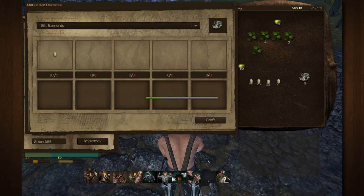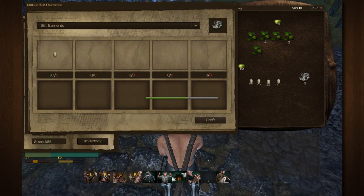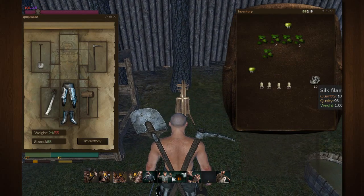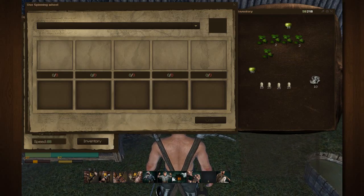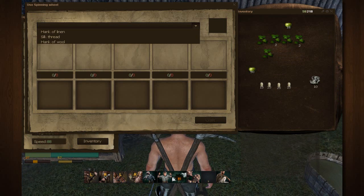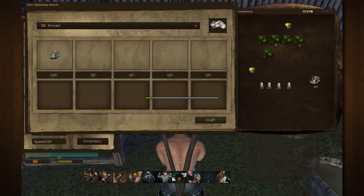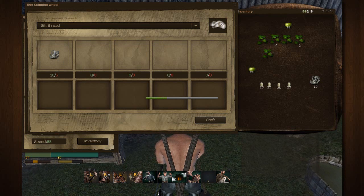We're gonna extract about five of them and then head over to the spinning wheel. Now we have a decent amount of silk filaments in our inventory. The spinning wheel, which you should have made earlier to help make linen rope, requires some softwood boards, a wheel made at the carpenter's, and a metal band. At the spinning wheel, select silk thread — you need five filaments to make one silk thread. Click craft and he'll go through the crafting animation.